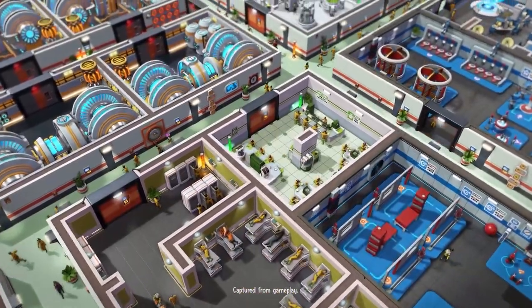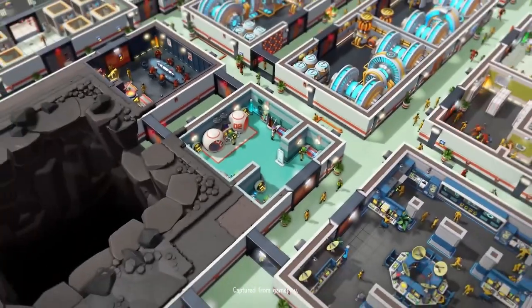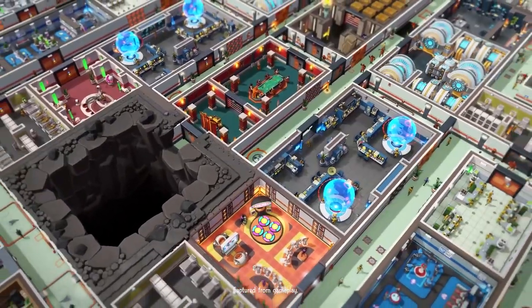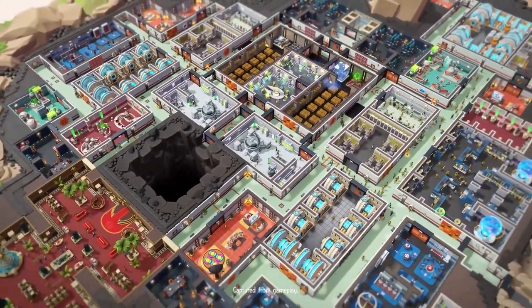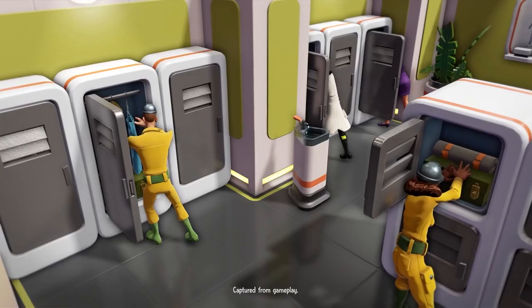Last but not least, Emma is a master of deception. She has a buff that summons minions and gives them the ability to see through agents' disguises more easily. Her deception minions are more efficient and she can reduce heat on her more effectively.